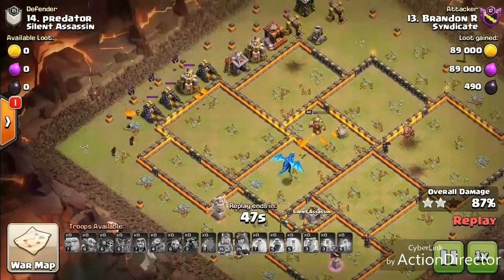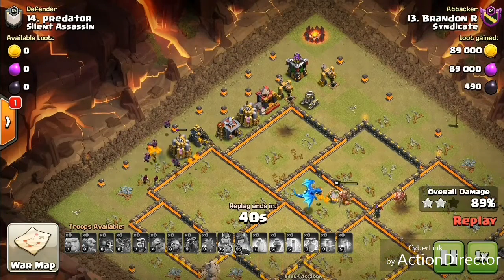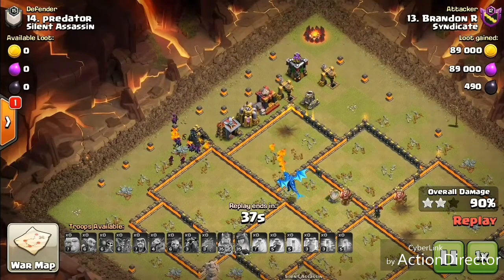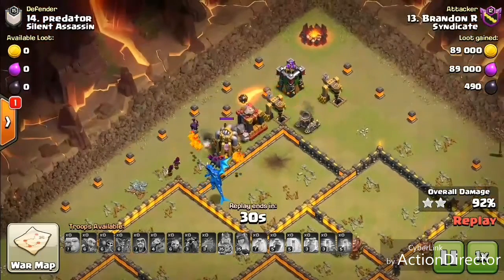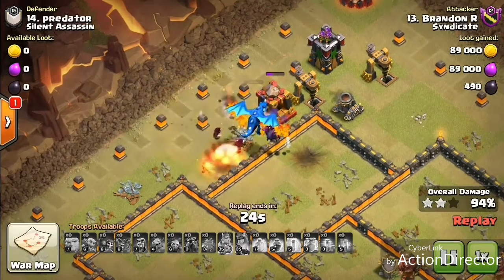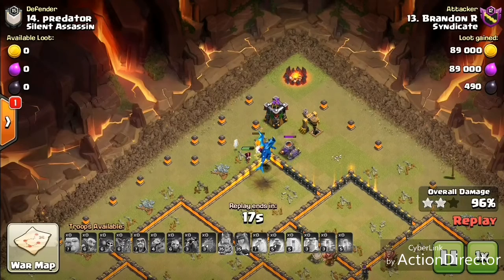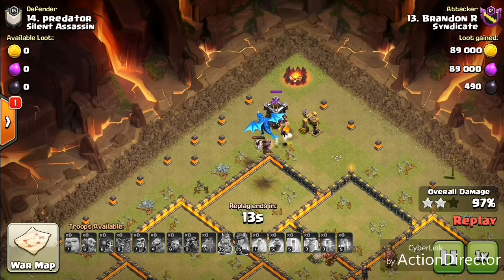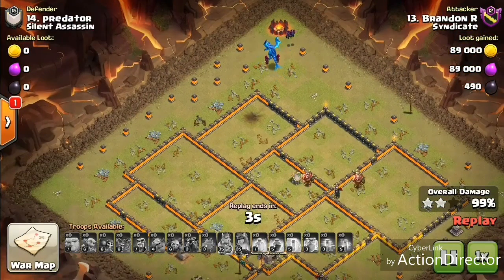There's 47 seconds left in the raid, and there must have been about 49 seconds left when we were watching this live — we were just sweating this attack. It was intense and really fun. The electro drag is low on health, minions of course low health to begin with, wizards have low health here — so it was a really close clutch attack. The electro dragon, the two wizards, and some minions are gonna go through and take out the last archer tower, and it's down. The last two buildings go down — nice attack here by Brandon, coming out with that Electron, something you don't see a ton of.